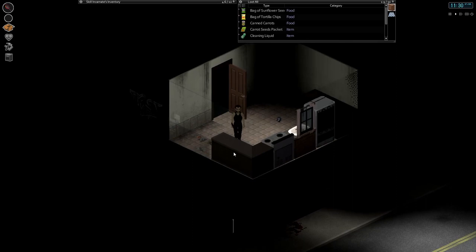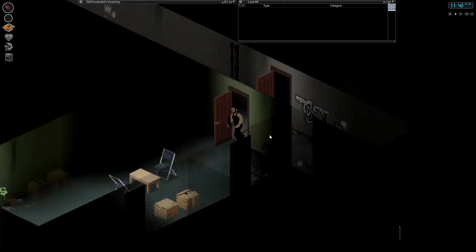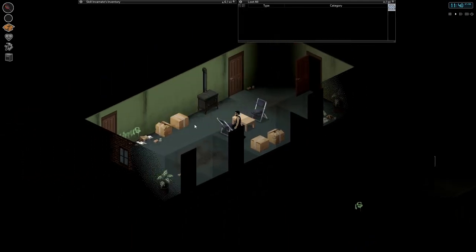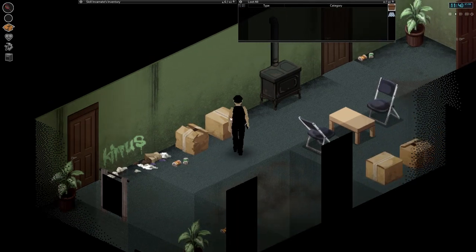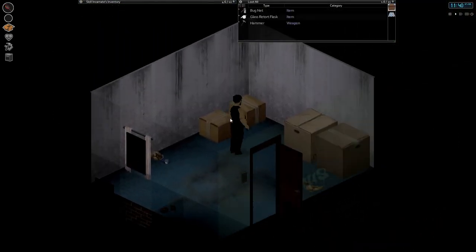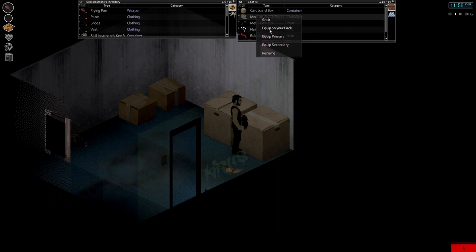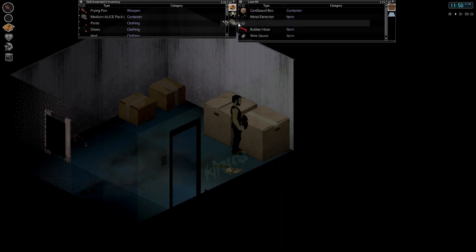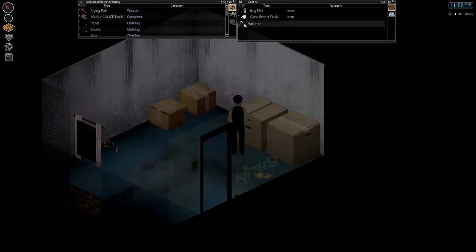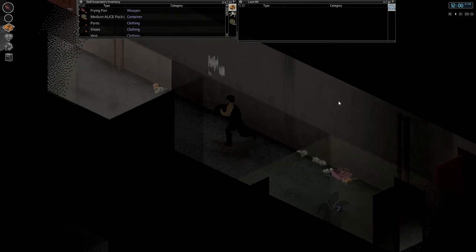Unfortunately we have not found a bag anywhere despite my best efforts, so we're going to have to move on. This looks interesting — it's a hammer. Those boxes usually contain some useful tools if you're lucky. Here we go — this is an Alice pack. For those who haven't played DayZ or Arma, it's a military-grade backpack with very high storage capacity and high weight reduction. We'll take that hammer as well. We've got a bag — that's good. We've got everything we need, so let's get out of here.